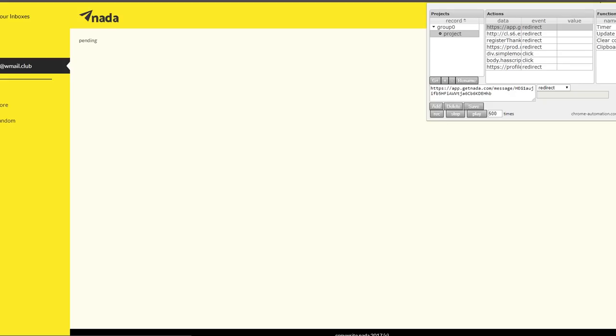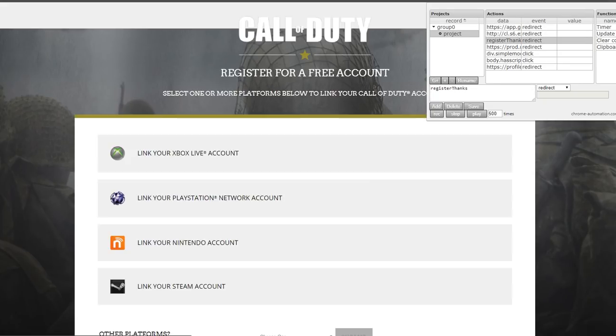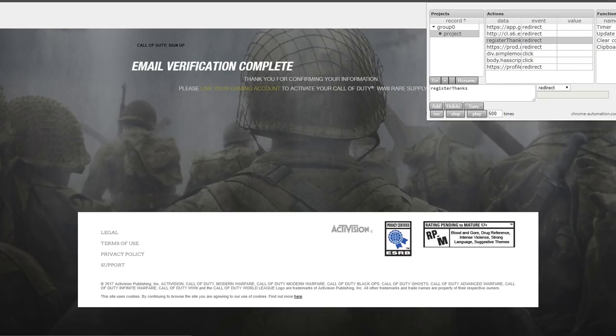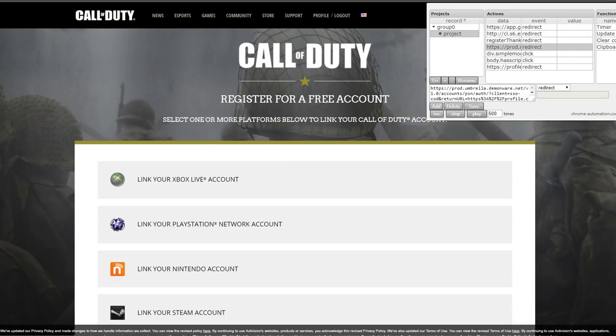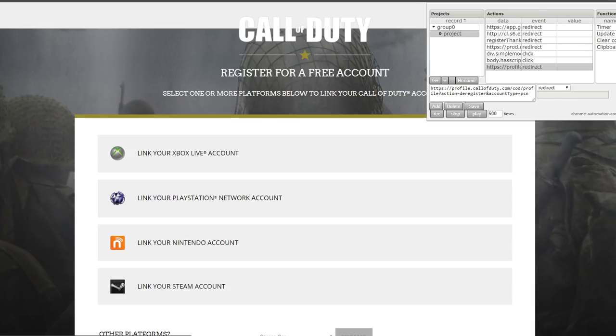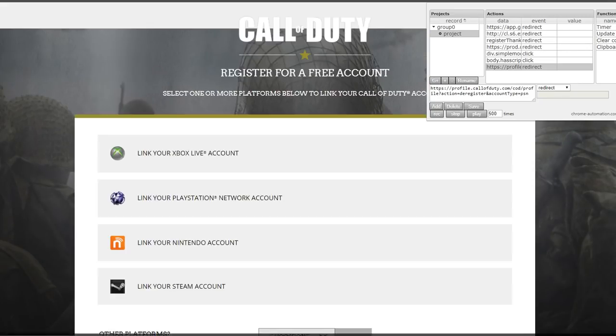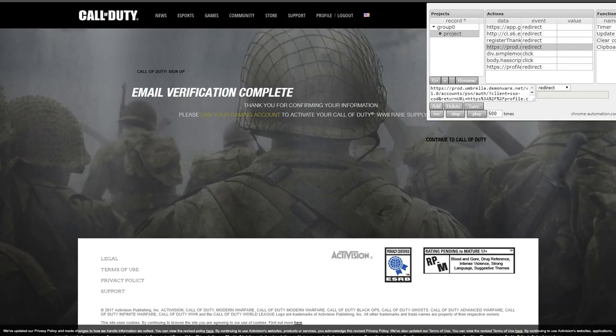This is not the fastest method — there is another method which is also not patched, which I'll probably post here on the channel if this one gets patched. Let me know in the comments below if you'd like to see the new updated method that allows you to get literally a thousand in two minutes. I also have a prestige glitch video I plan to post, so stick around for that. Hope you guys have a great day — do this glitch as much as you can, get yourself all the new rare weapons, and I'll catch you in the next one. Peace.